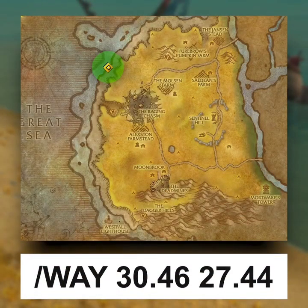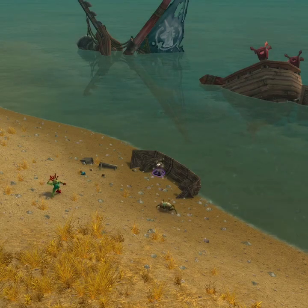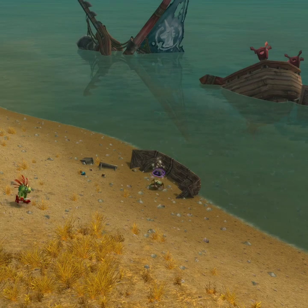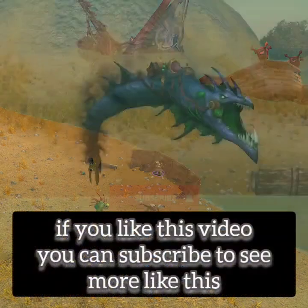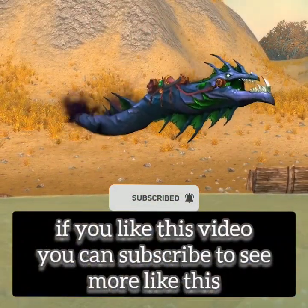The final location you need to visit to get your mount is Westfall. Make your way here and go to this location. Once you arrive, you will see a small shipwreckage, and just in front of it you'll be able to see a container called Gift of the Mindseekers. Once you loot it, you will get your new mount. And that's how you can get the Riddler's Mindworm.